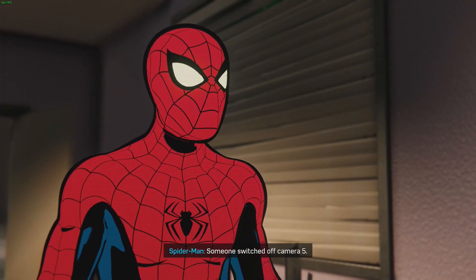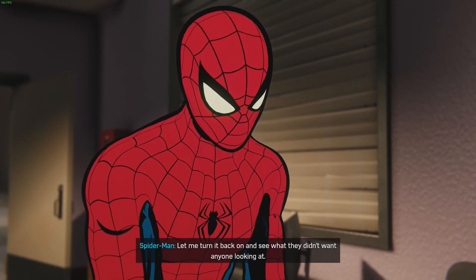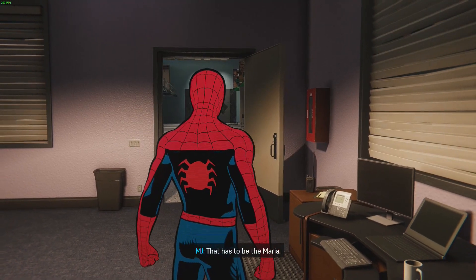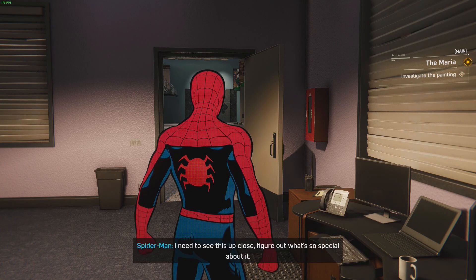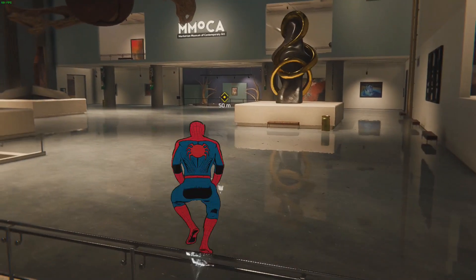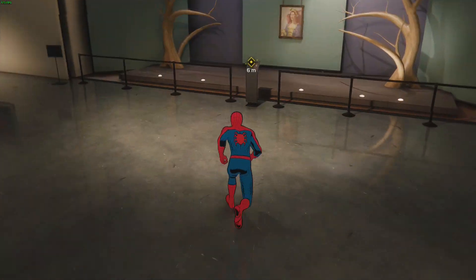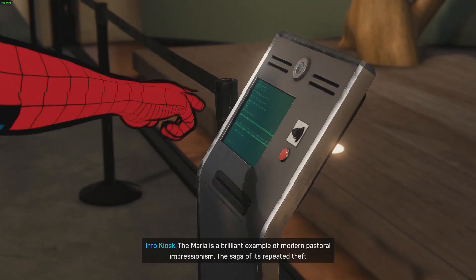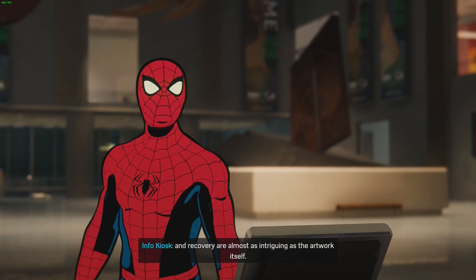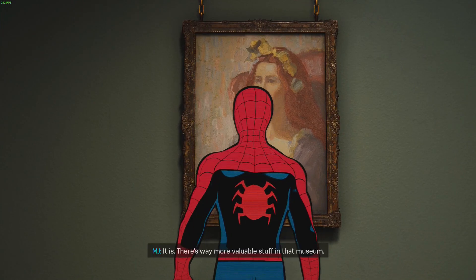We're in. Spider-Man notices camera five was switched off and turns it back on - it's pointing at a painting in the exhibit. 'That has to be the Maria, and no one's stolen it yet. I need to see this up close.' The audio guide plays: 'The Maria is a brilliant example of modern pastoral impressionism.' Spider-Man: 'Looks like a pretty normal painting to me.'